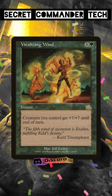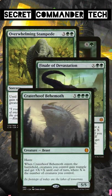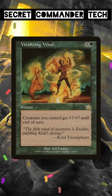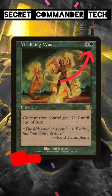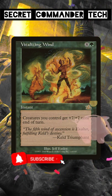Typically effects like this, including popular ones like Overwhelming Stampede, Finale of Devastation, or even Crater Hoof Behemoth, happen at sorcery speed so your opponents can plan for them. Even though it costs nine, Vitalizing Wind being an instant makes it a fun budget alternative to the popular choices. Have you ever played this card?